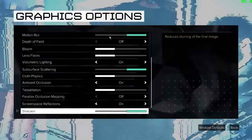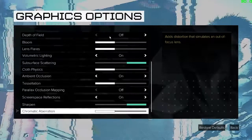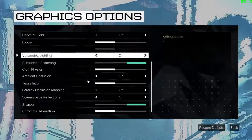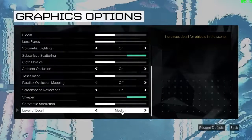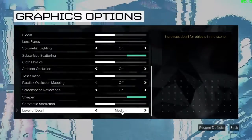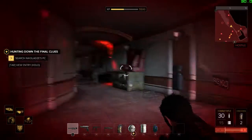Chromatic aberration adds a cyan and red color filter on edges and makes you feel like you're looking through glass — just keep it off for a performance boost. Level of detail setting at low improves performance hugely, but medium is an adequate level for quality. This setting should keep your gameplay smoother if you're on an Nvidia GTX 960 2GB or a similar AMD card.